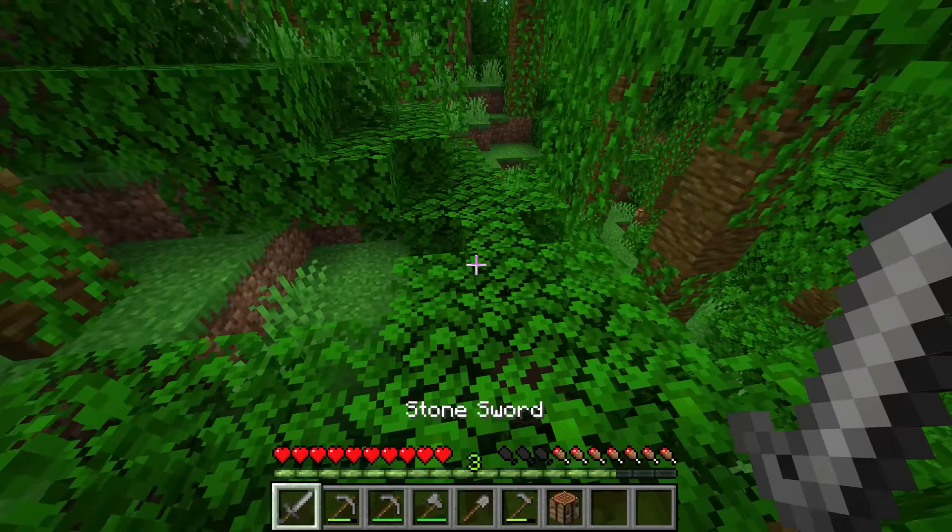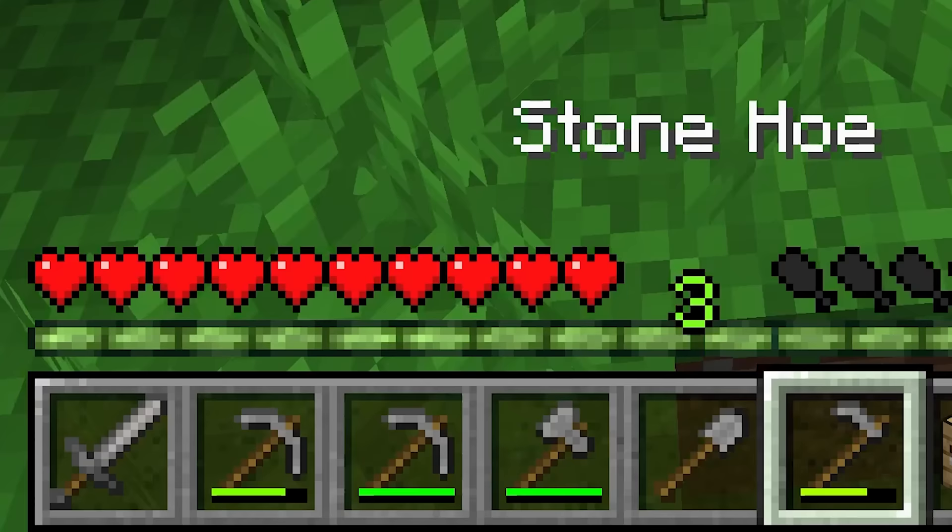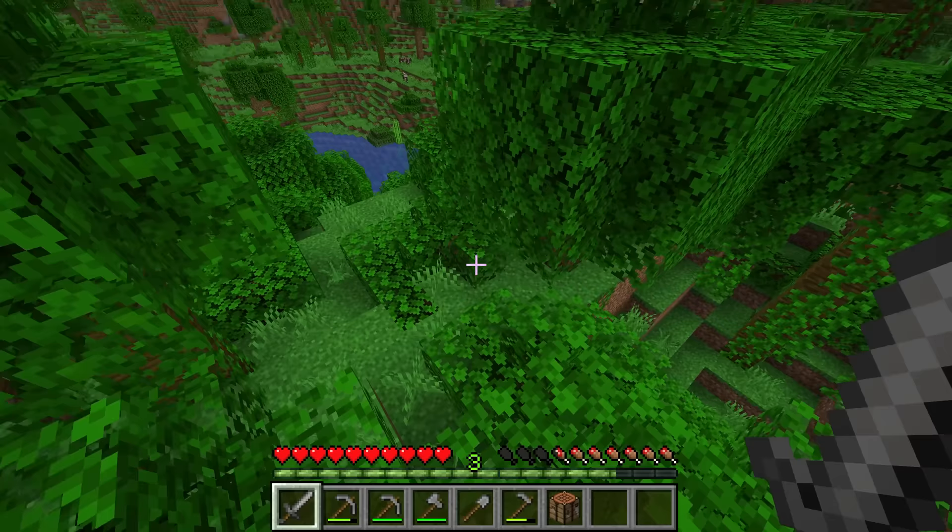It can be really useful when going around to set up your hotbar with your sword first, then two pickaxes, an axe, a shovel, and a hoe. Then you have easy access to all these different tools whenever you need them.